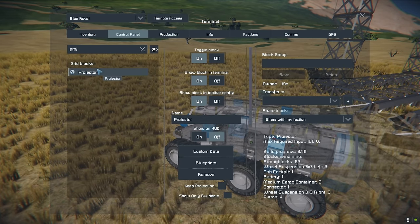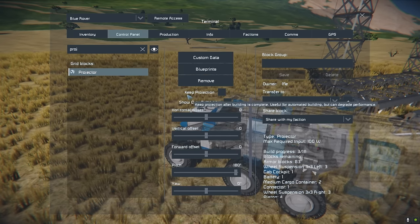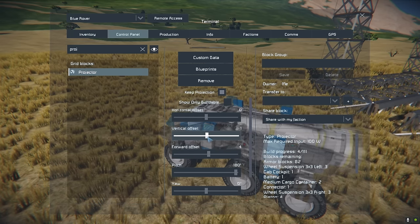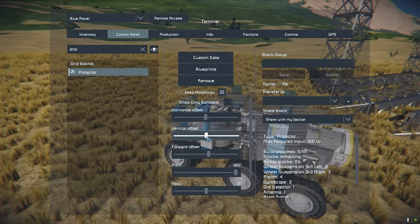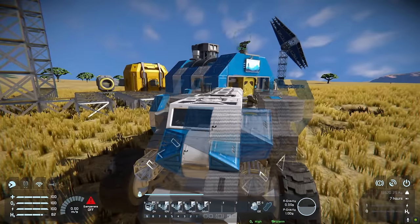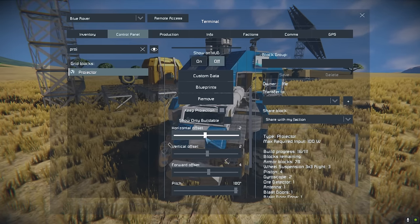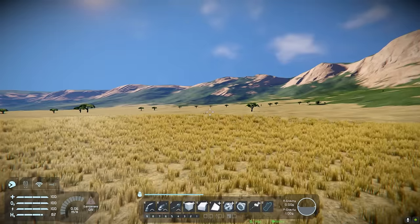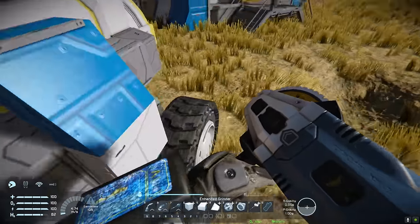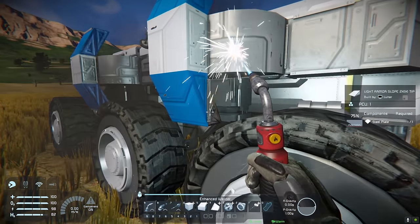Then flip it round, mirror it up with the rover, and click 'keep projection' so the projection is always there. Sync it up using the offset controls. If we break a part of the ship — say one of these fins — you can see that the projector will show those broken blocks, and then we can just weld them back up. It's that easy. You can do this with mining ships, large grid ships, or literally any grids — you can even do it for your base. Just keep in mind if you make any changes you will need to get the blueprint again and update it.